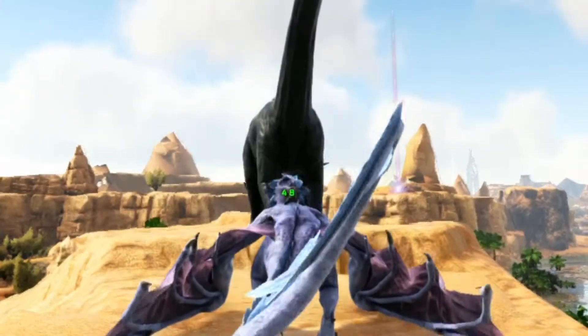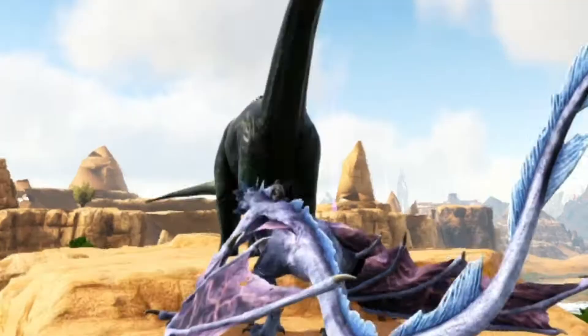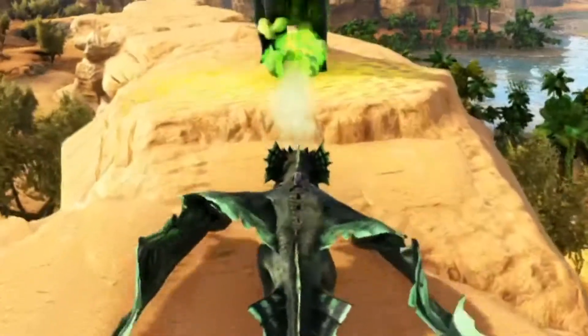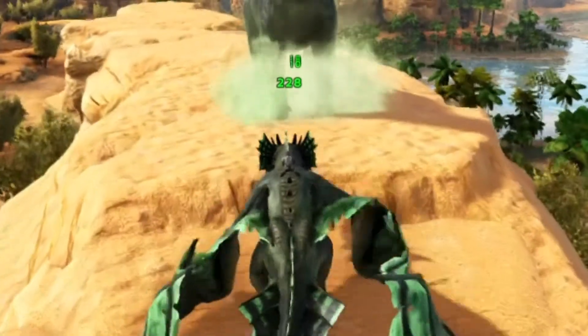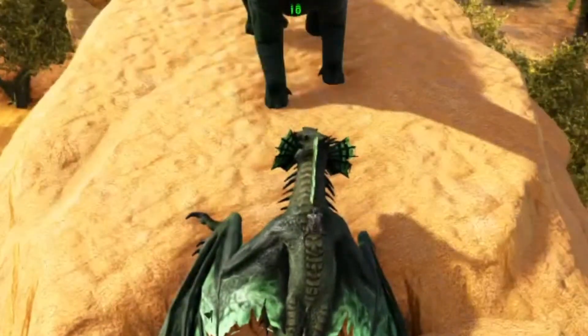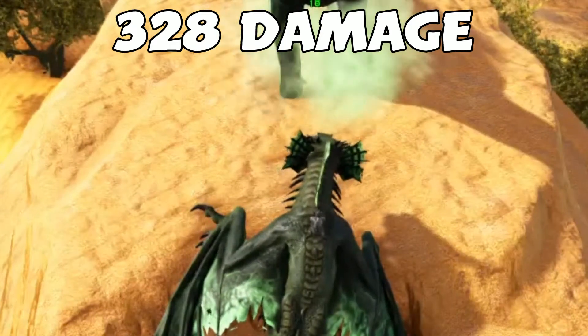The first one is the lightning one, and it kind of shoots in this bolt and does damage the more you hit it with the lightning bolt. This can vary to around 630 to 750 damage. The next one is the poison, which does one blast that does a bunch of damage, and then does damage in ranks of 10. So it went around to like 328 damage, which is way lower than the lightning.